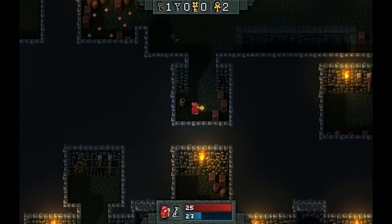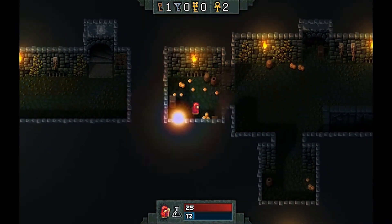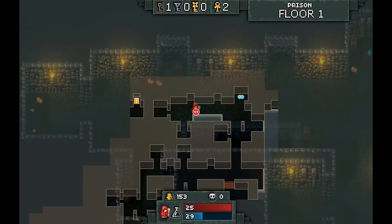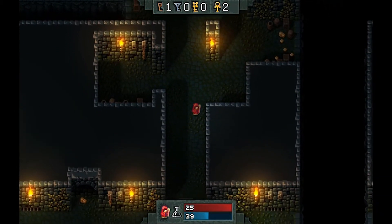Exciting times. Almost like a little treasure room. I should really save my mana — I don't even know where I'm bloody going. Select gives you a little mini map and shows your position. I think there's a door down here actually.